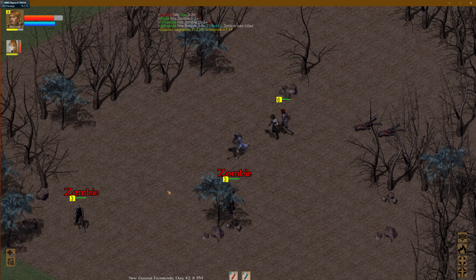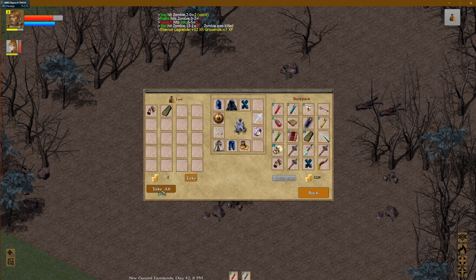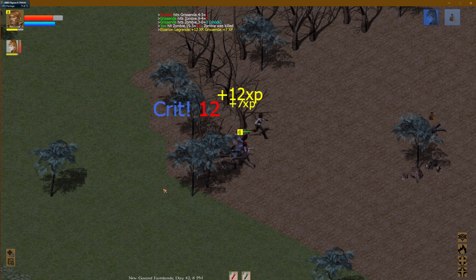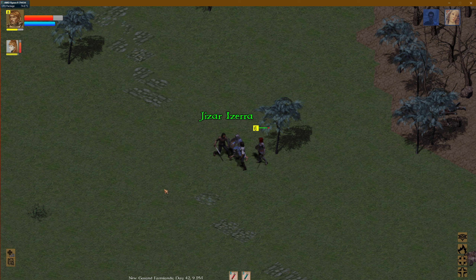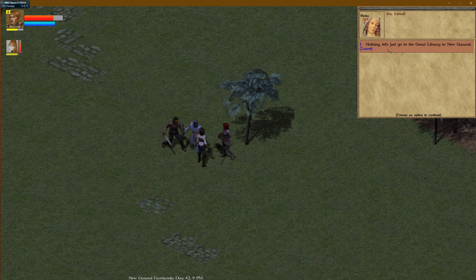It's gotta be someone who uses zombie flesh for potions and such. She's about to level — very importantly — to level seven. Let's just go to the Great Library in New Garan.